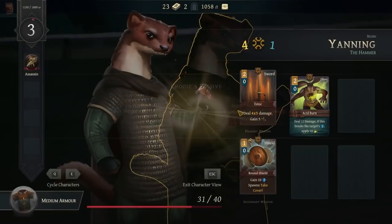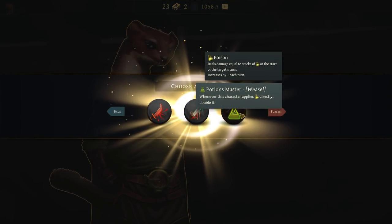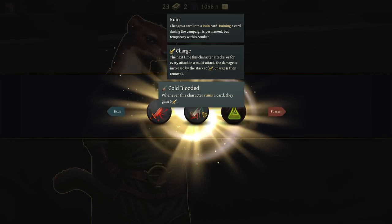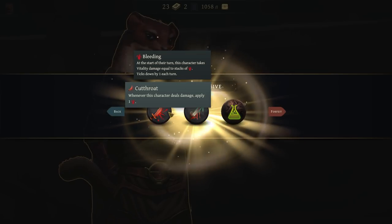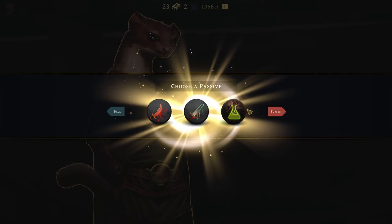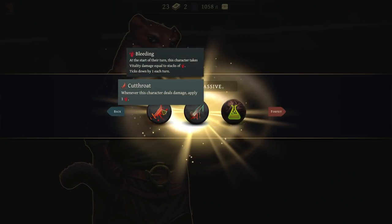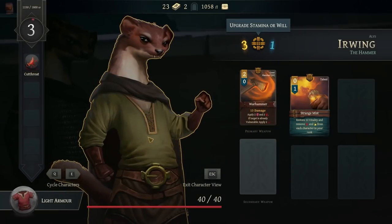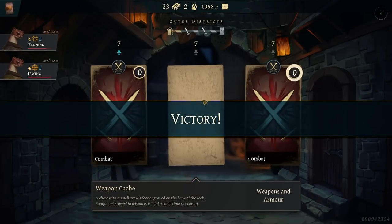Let's go with this one. Whenever you draw a concealed blade, turn it into a poison blade — that sounds really good. Whenever this character applies poison directly, double it. Whenever they ruin a card, gain charge. Or whenever they deal damage, apply one poison. I'm going to go with cutthroat — that's way too good. And more stamina.